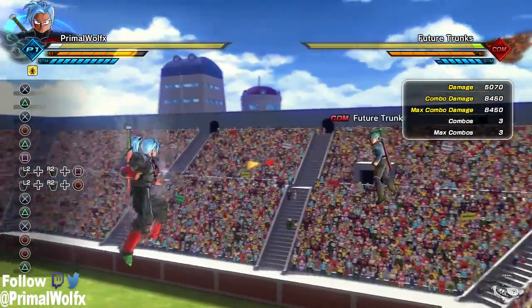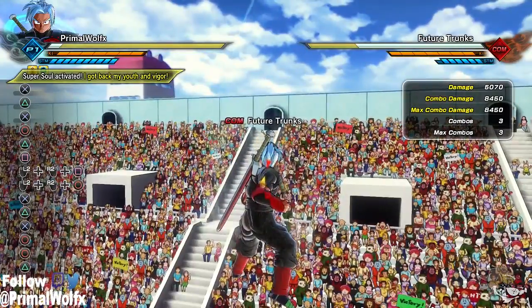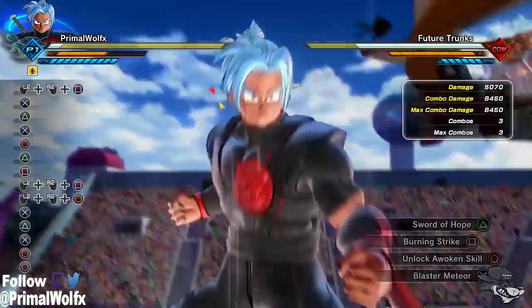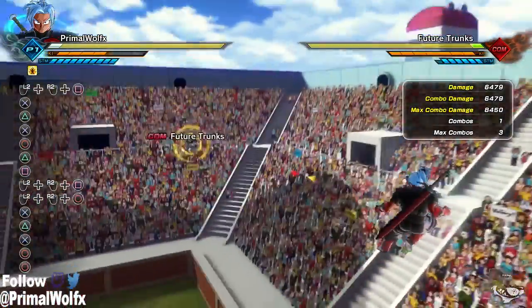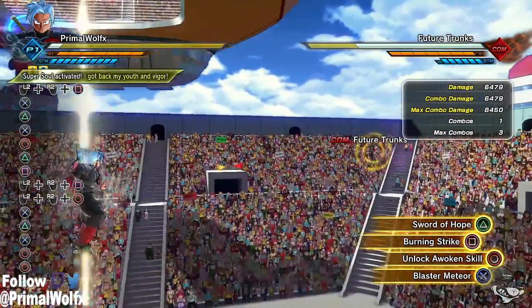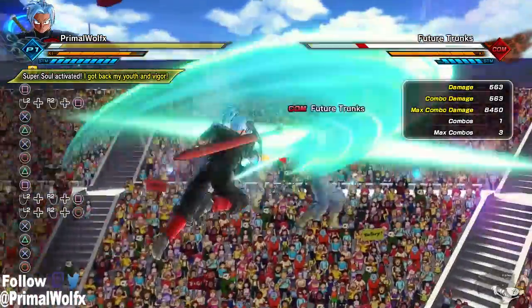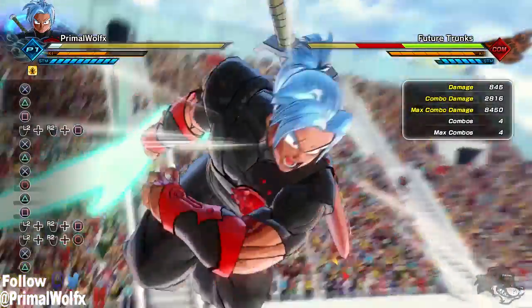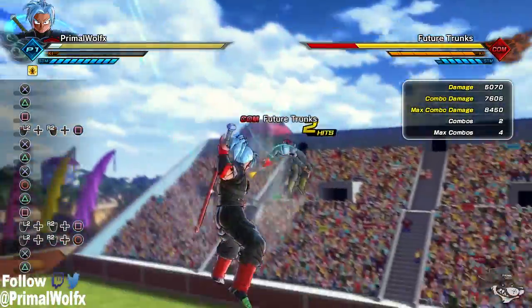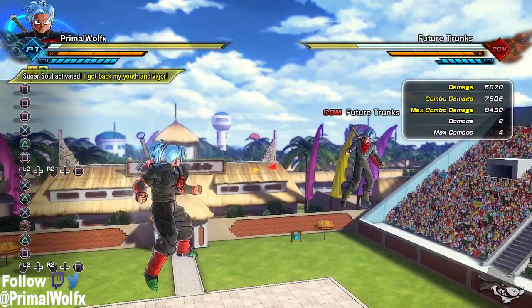Doing a stab combined with the X attack hits for 8,450. Sword of Hope is pretty OP over Burning Strike. Burning Strike is a move you can land if your opponent doesn't know what they're doing, but Sword of Hope is a whole other situation — it just hurts. I would say Sword of Hope is definitely OP.